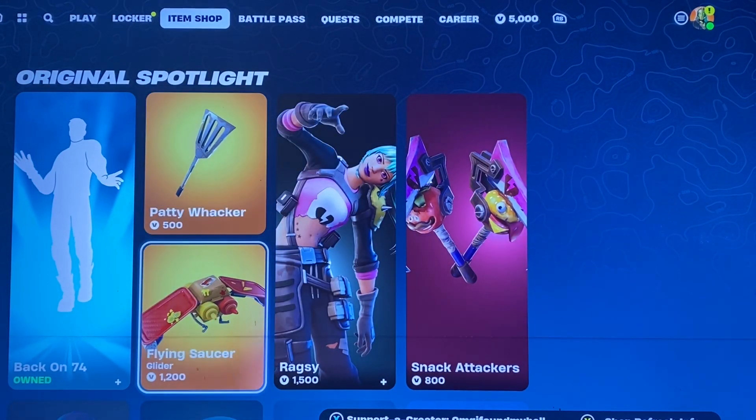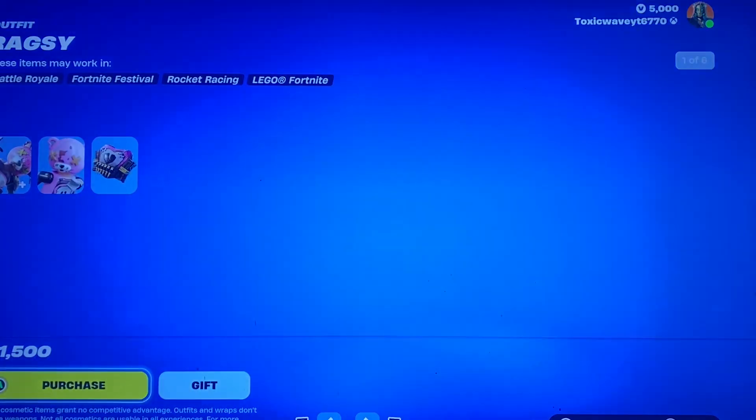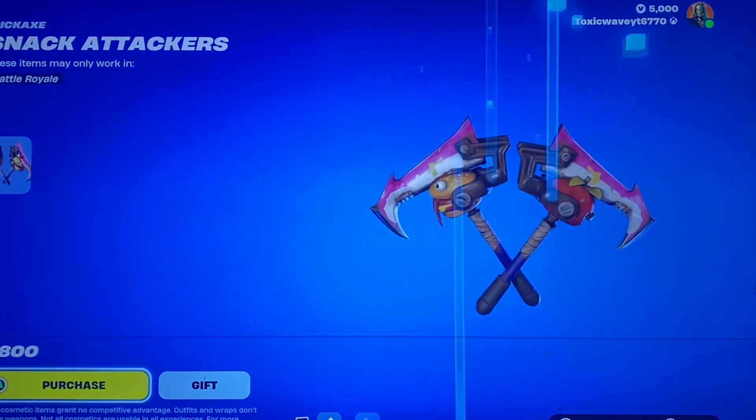The Paddywhacker Pickaxe, the Flying Sorcerer Glider. The Ragsy skin — I feel like we haven't seen this one return. I don't remember the Lego style for this, so I think this is a returning skin.